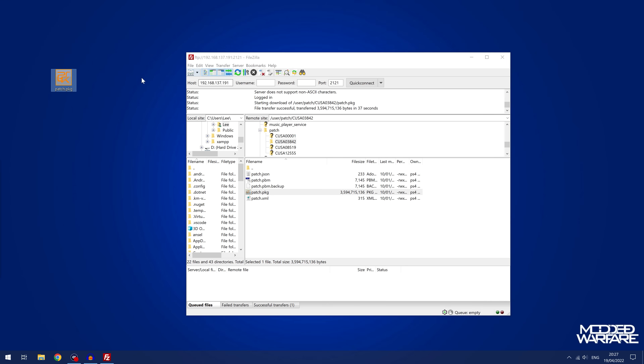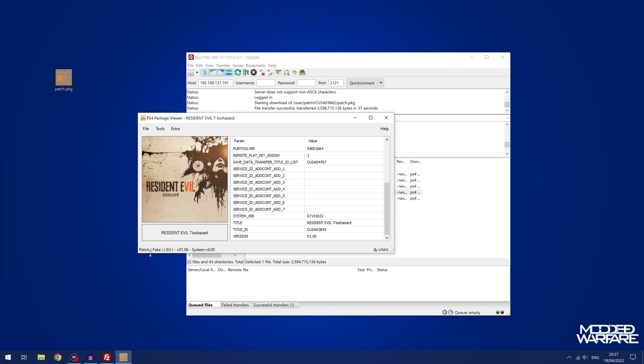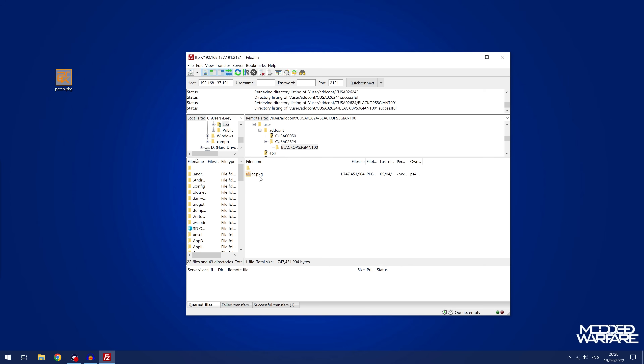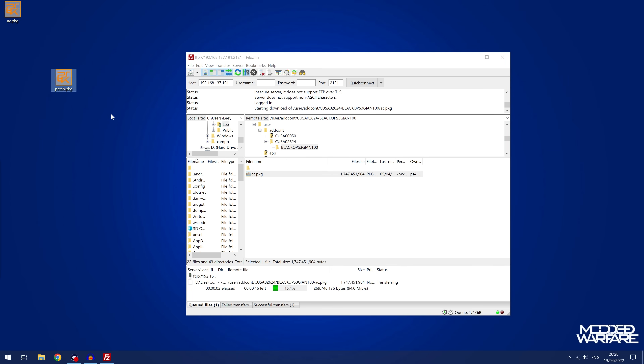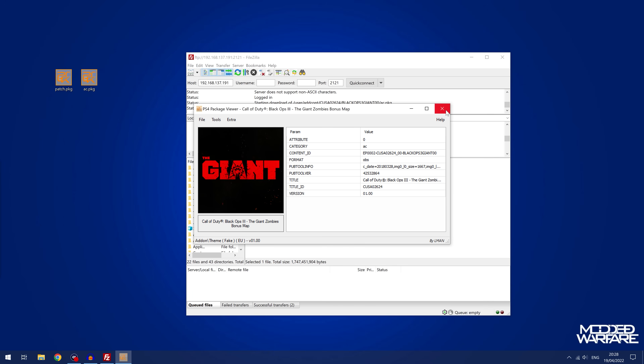That 3.5 gigabyte file copied over no problem. If I double click and open this package file in the PS4 package viewer software, you can see it is the fake package file — it is the game update for Resident Evil Biohazard, so that's where you go to get your update files. If we want to get the DLC for Black Ops 3, we'll just copy this file over — this is 1.7 gigabytes and we're doing 94.3 megabytes per second. That's 1.7 gigabytes in only a few seconds. We can double click and open it — it is the Giant bonus map for Call of Duty Black Ops 3, and it is an add-on. So that works no problem.